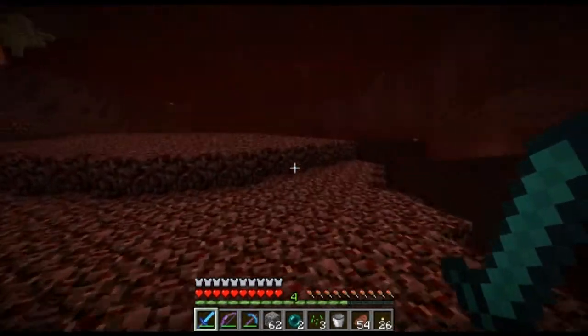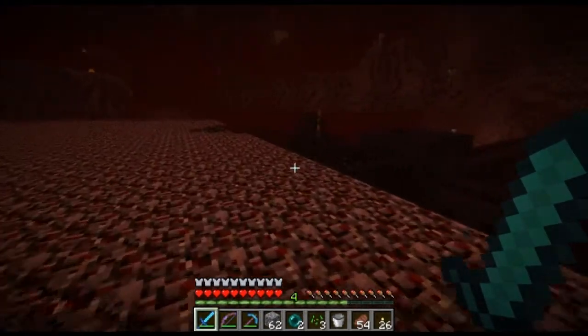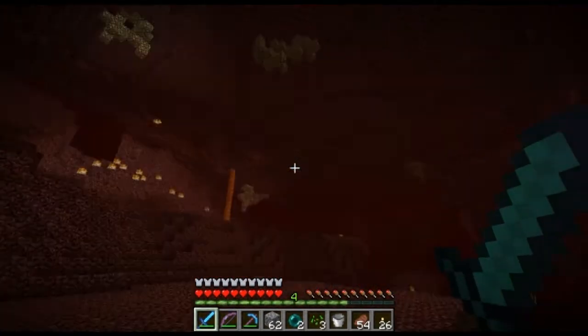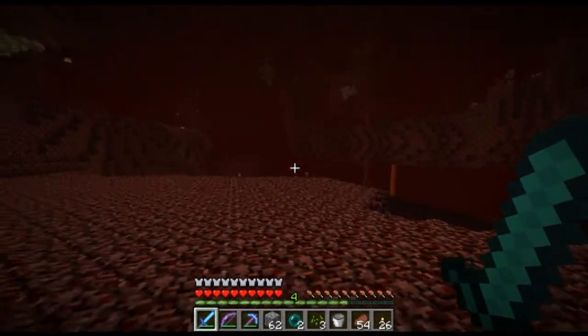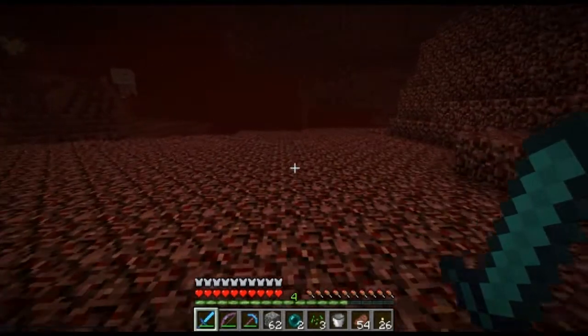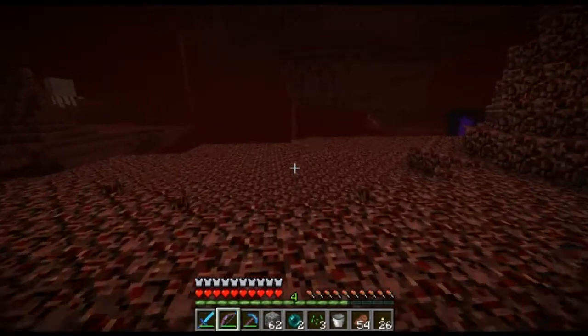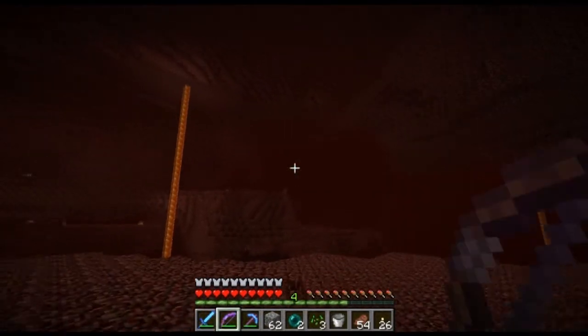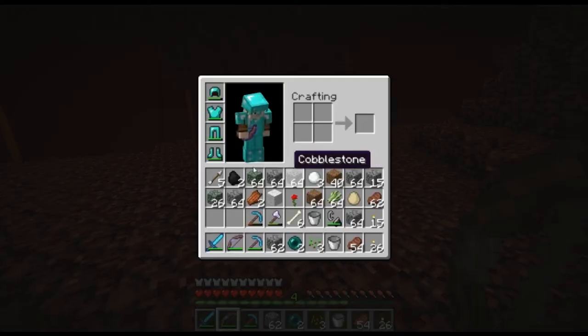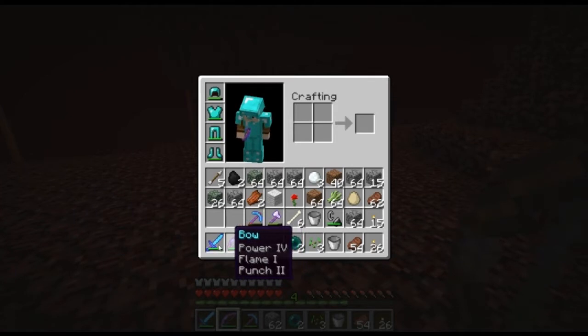Anyway, there's a blaze spawner right here, and the main fortress is over there. I don't understand why anybody would take out my bridge — I don't get it. Oh yeah, I got a pretty good enchantment on that bow and on that sword.